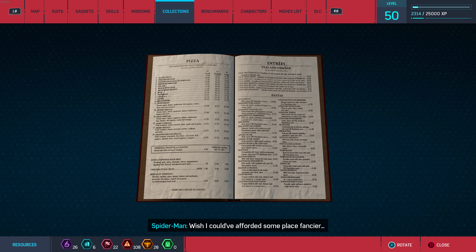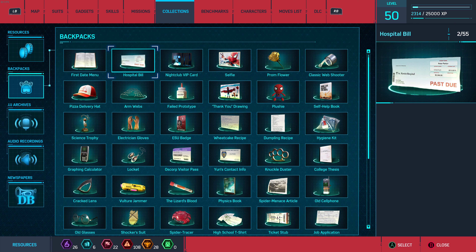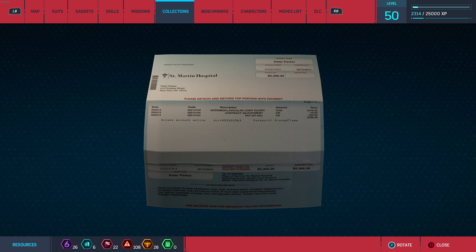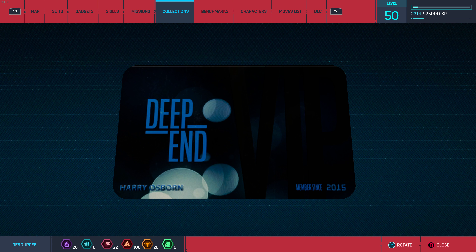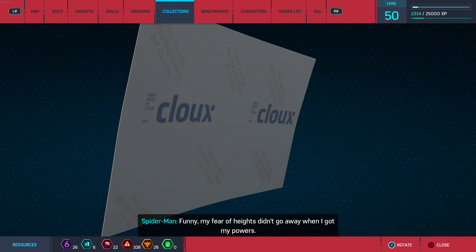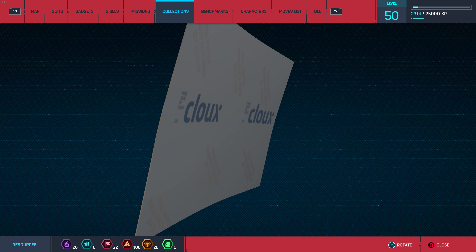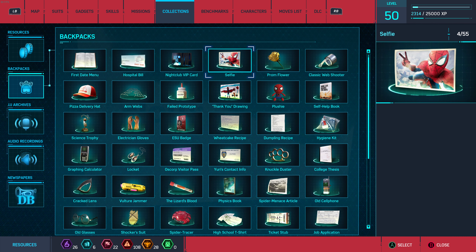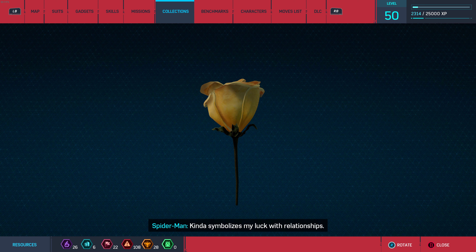Backpack memories: Spider-Man wished he could've afforded somewhere fancier for a date, but she didn't seem to mind. His injured shoulder healed — the hospital bill took a lot longer, over $2,000. Harry's VIP nightclub card — Harry always tried to include him. His fear of heights didn't go away with his powers; he had to climb the Empire State Building to overcome it. A prom flower, crushed when he had to fight Fisk — it symbolizes his luck with relationships.